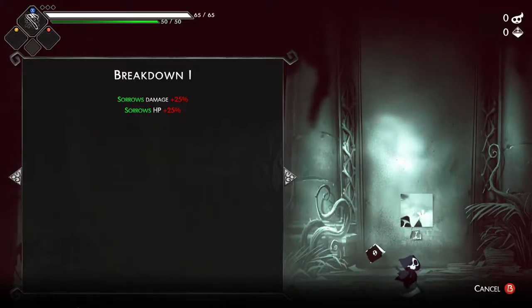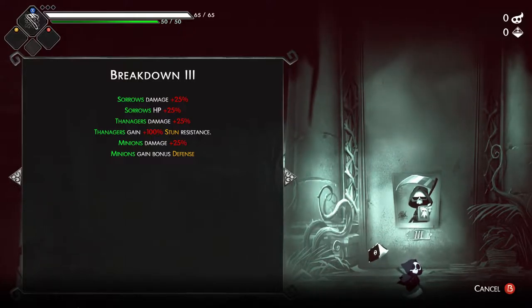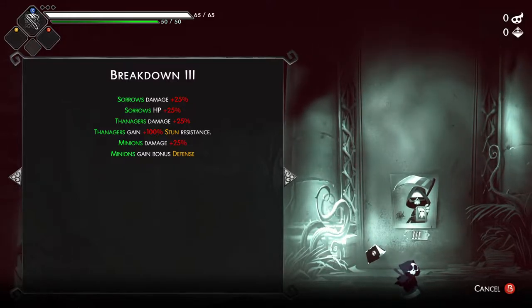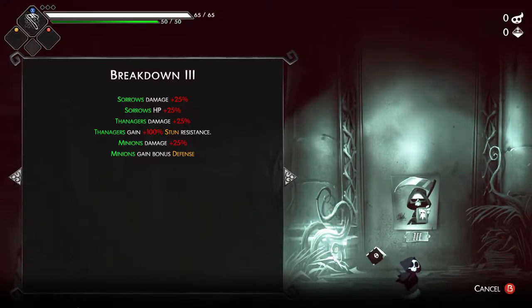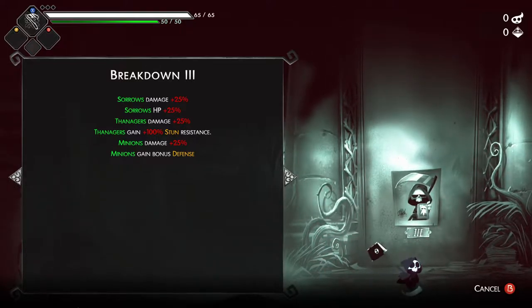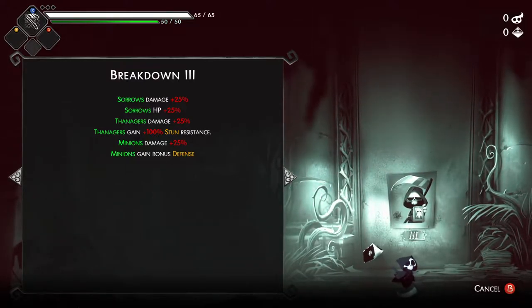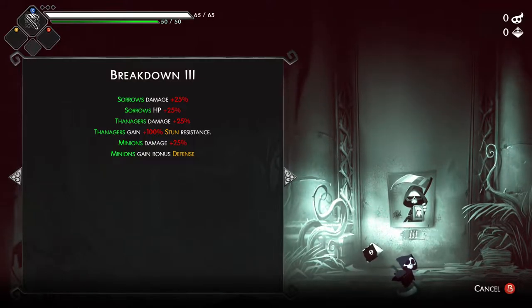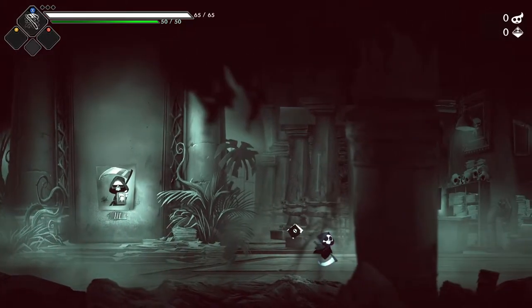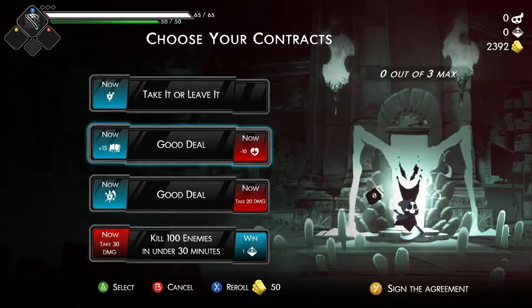For anyone who doesn't know, the breakdowns basically add an additional challenge, and you can see all the things that they change. So the Sorrow is getting bonus damage and HP. Dangerers get more damage, also gain stun resistance - and you can still stun them, it's just a little harder. Minions hurt more and they're harder to kill.